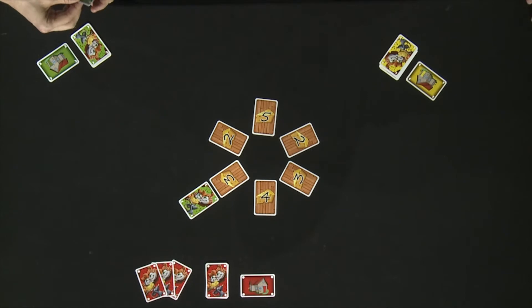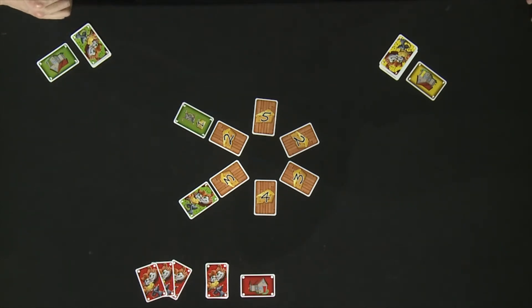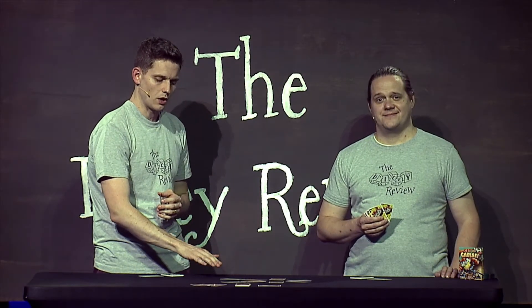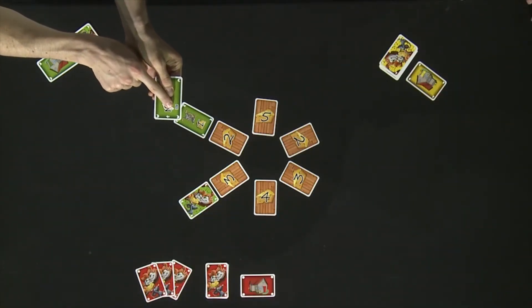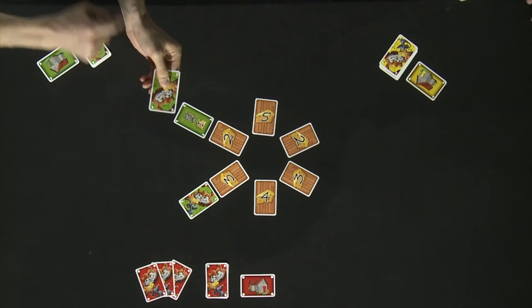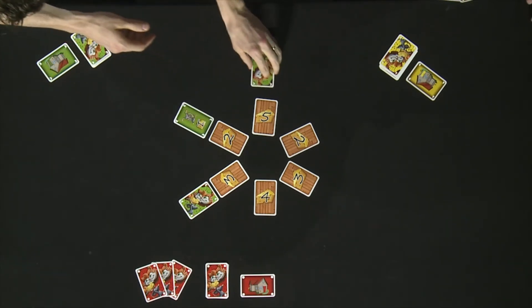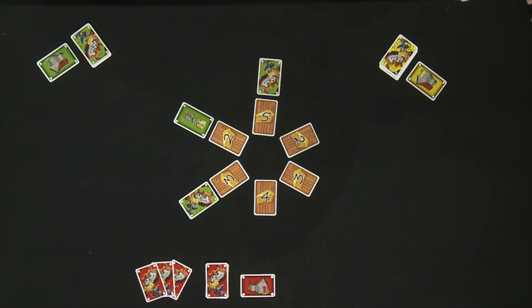So for instance, if I played this card, that would be my next placement, and then my third placement would be right here. Now, there is an exception to placing cards face up. Some cards will have a face down marker on the card — basically a picture of the back of the card. If the card has that on the front, you get to place it face down even though it's one of your second or third cards to be placed.